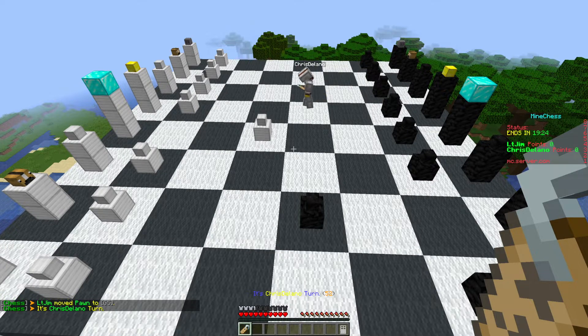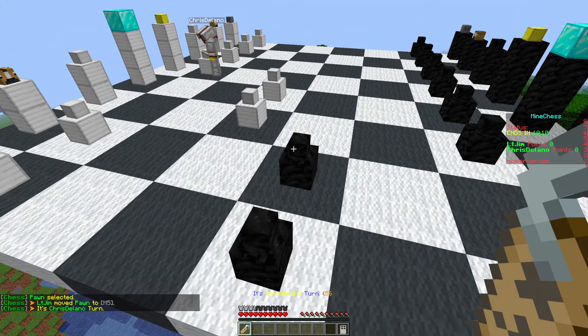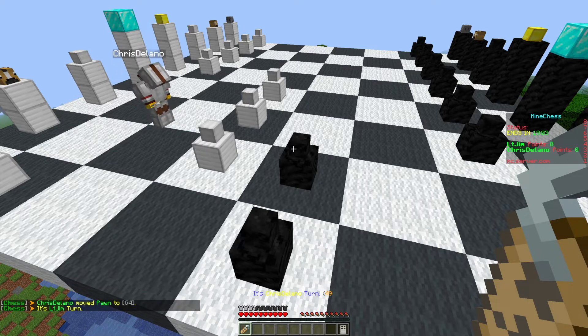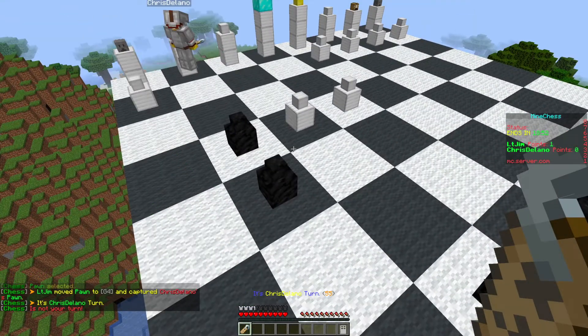Now if my other account goes over to his side — he's white so he needs to go over here and select something. I'm going to speed up the chess game. Obviously if you've got two good players you can have a really long game.